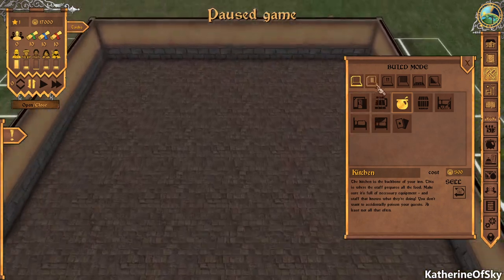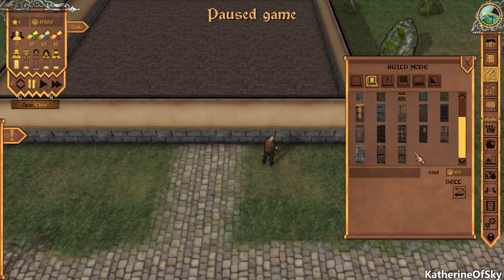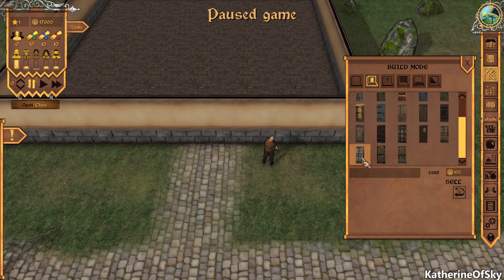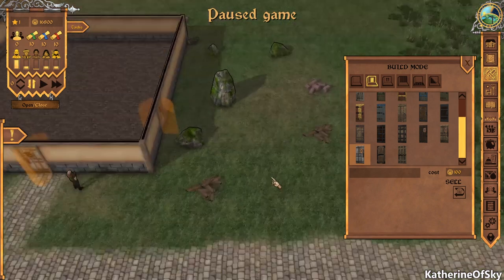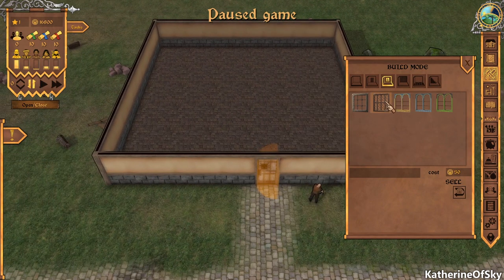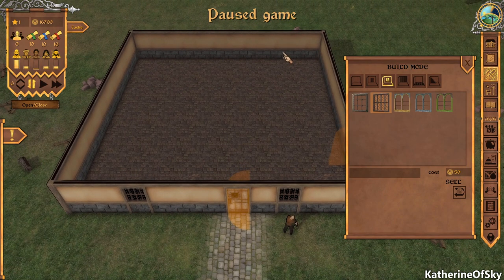We also have build mode items for floors and doors. These are the doors — what do we want for a nice door? I have some fancy things here. This is a fancy door, let's go with this. I also want a door on the side, similar to the inn you get in campaign mode. We have windows too, which cost 50 each. I think we'll put in a few windows — not too many because we want some decorations on the wall as well.